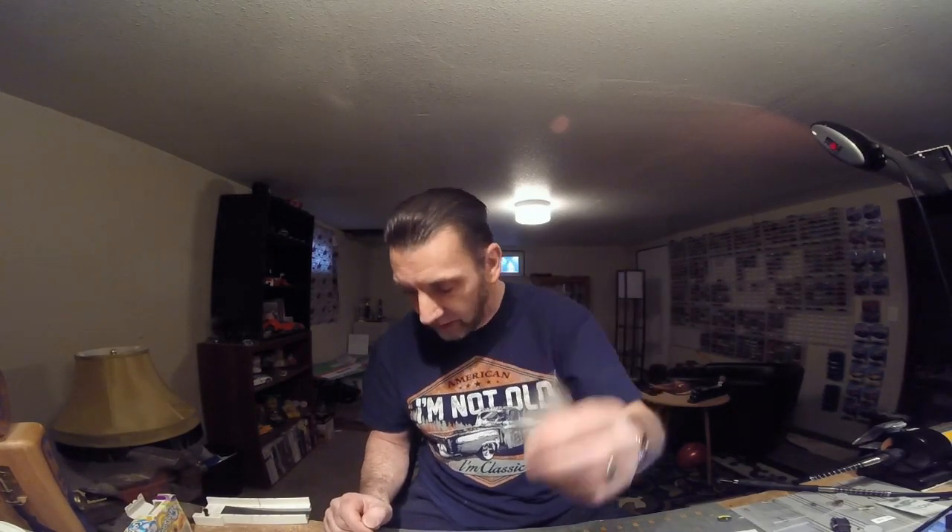These rear axles are titanium ones from Wizard — $4 each or 10 for $38. There's variation in what people run: titanium, tungsten, or non-magnetic stainless steel; some run hollow rear axles but I don't like those — they bend easily and you're not really saving much weight. The non-magnetic stainless steel ones are $3.50 each and the tungsten ones are $3 each. Weight down low in the chassis is a good thing anyway.